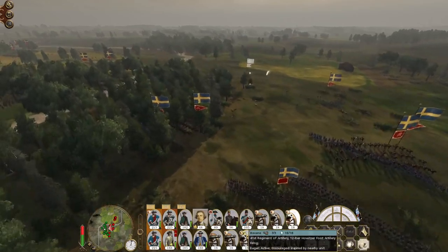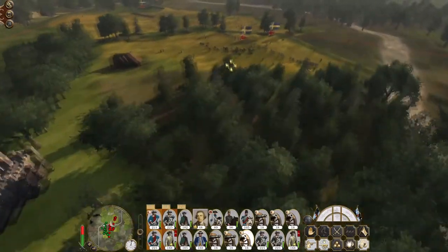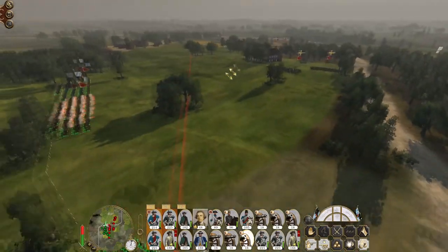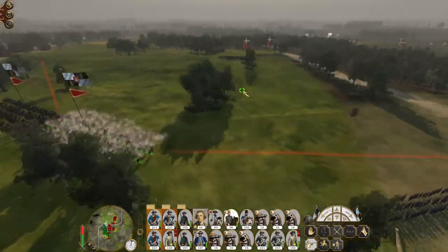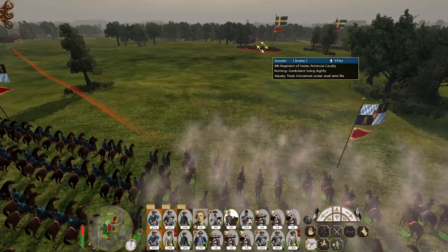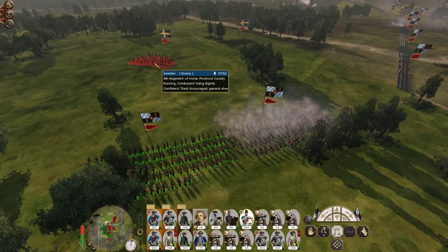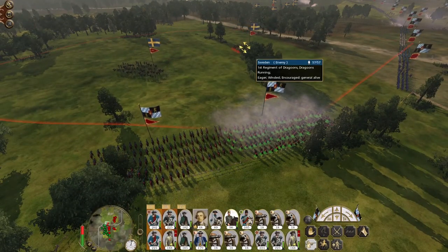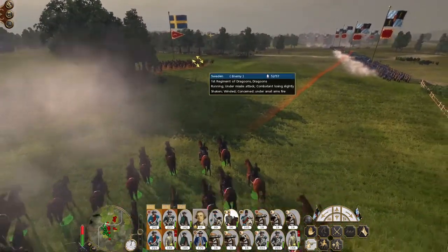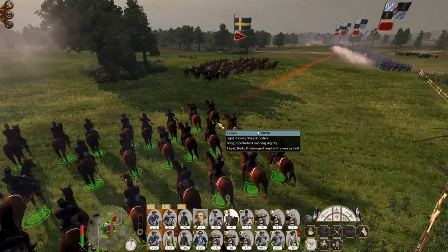You hit the fusiliers, you hit some infantry. Don't go for the cavalry — they're going to hit my light cavalry. My sharpshooters have got off one volley. Light horse engage the provincial cavalry. Give E-man orders to engage the dragoons. Lifeguards, form square.